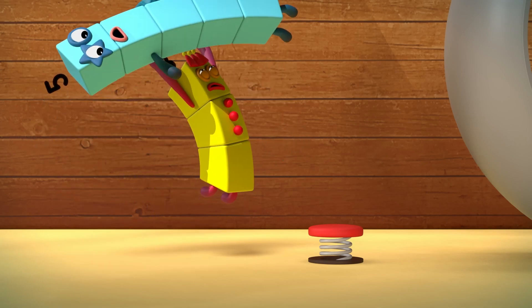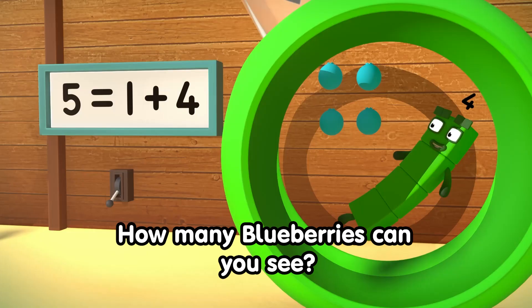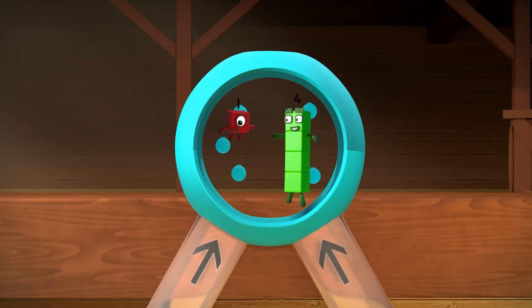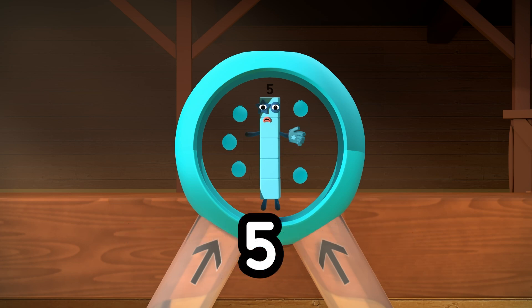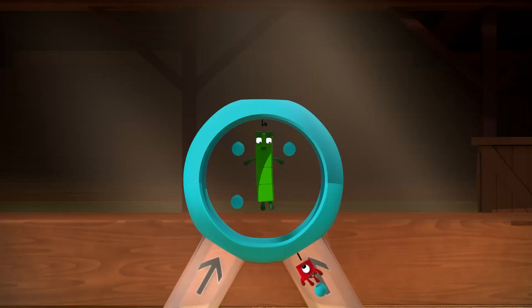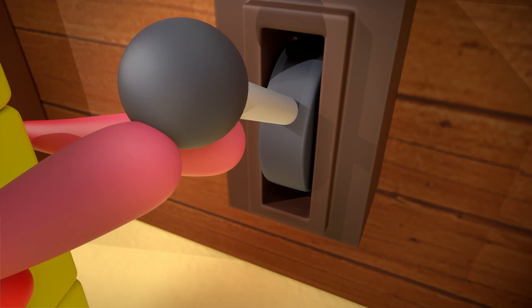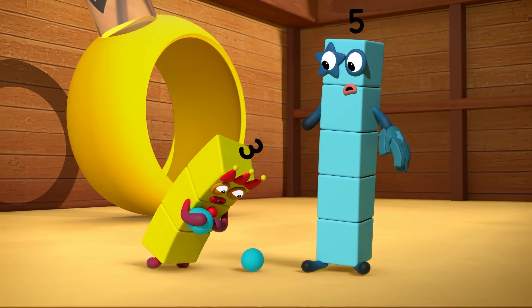I want fruit! Five equals one plus two! One plus four equals five! Five equals four plus one! Four plus one equals five! Five equals two plus three! Two plus three equals five! That's going far too fast! Five equals three for action! One, two, three! Three bluebirds!